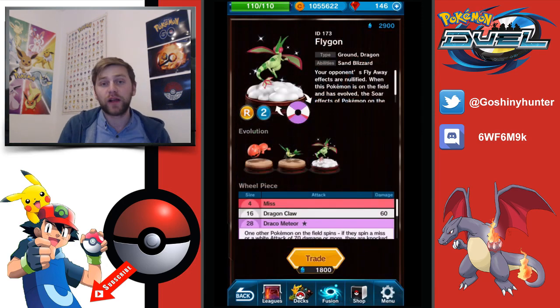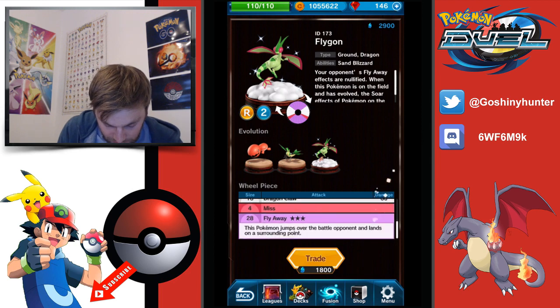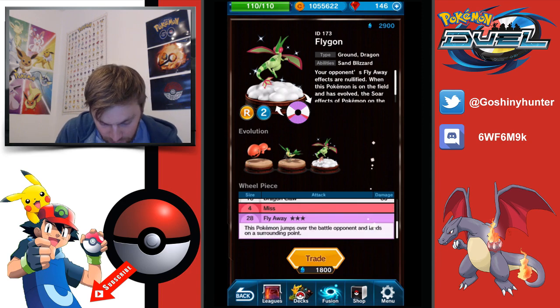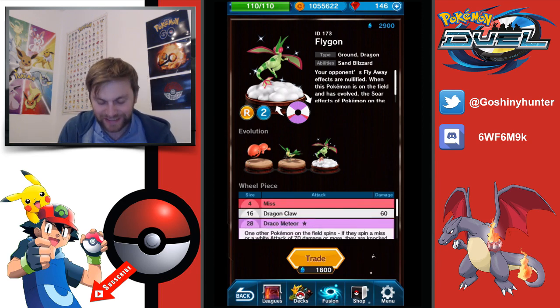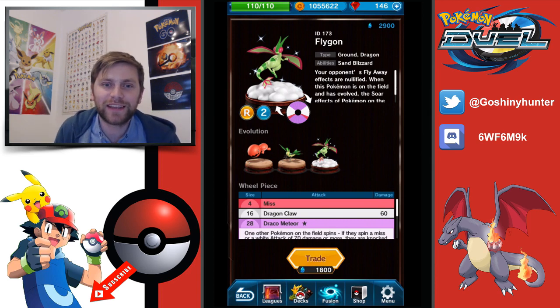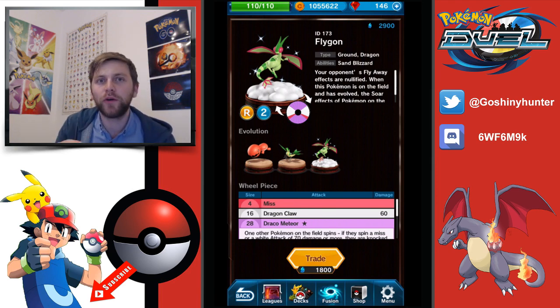Next up we have Flygon. You could go with the Vibrava-Flygon evolution — I always recommend it if you're using Vibrava. But you get it quite rarely. Flygon has the ability to use Draco Meteor, which is a killer for big attackers, and Fly Away — the ability to jump over. Dragon Claw at 60 damage is okay but not really strong enough, and again very vulnerable to yellow discs. But 3 MP is awesome — you could get some clutch wins, though if you're focused you will be able to counter these decks as long as you've got some yellow discs.